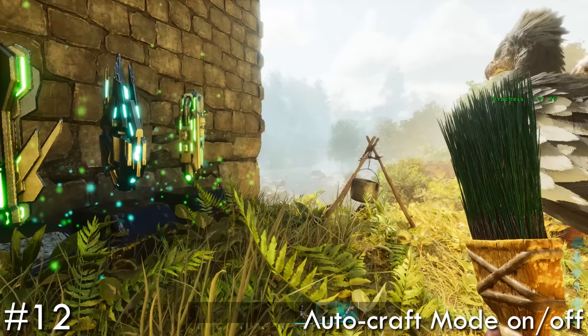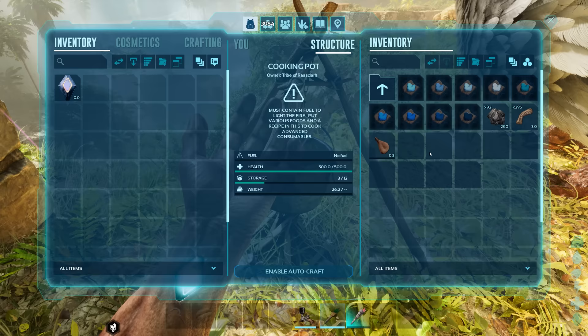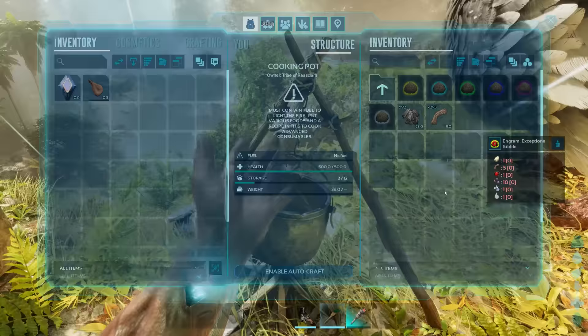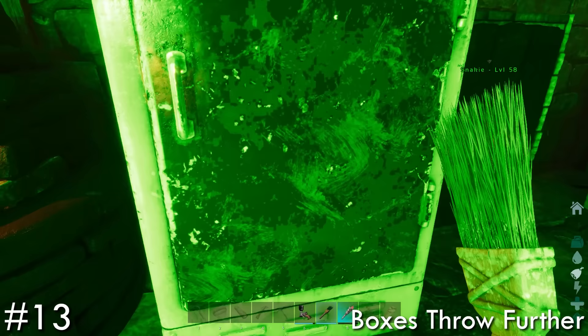Speaking of dyes, it can be frustrating when you're making something in a cooking pot or grill and instead of crafting the item you wanted, such as a soup or kibble, you instead make a dye you didn't intend to. But with the new cooking pots there's a new 'enable autocraft' or 'disable autocraft' option. If we wanted to make a kibble — which by the way, using the tracking option mentioned earlier is very handy for kibble, letting you know exactly what you need instead of repeatedly looking up online sources — now instead of auto-crafting anything, you can double click on your kibble of choice and that'll be crafted without losing resources to anything you didn't intend.